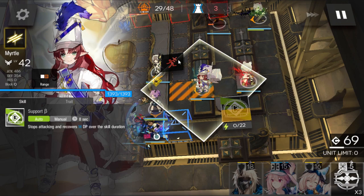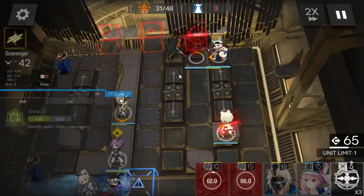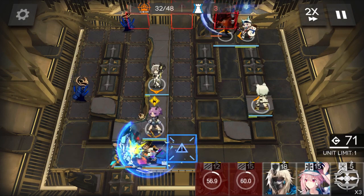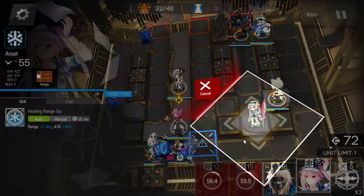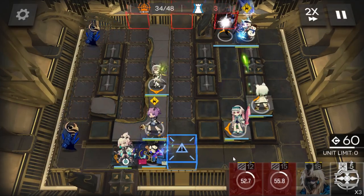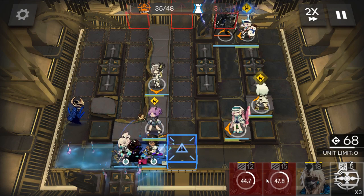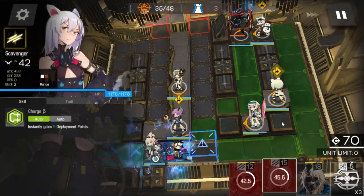Now we have enough DP. Get rid of Myrtle, deploy Cardigan here, retreat Scavenger, and deploy one Medic here — exactly three Medics. Again, if you have a good Medic, one Medic would be enough.